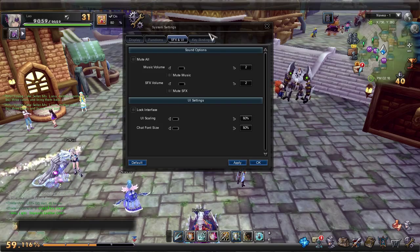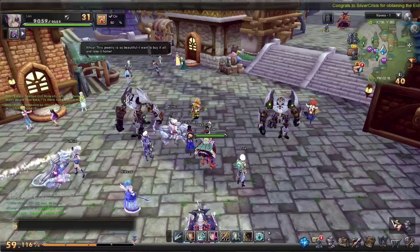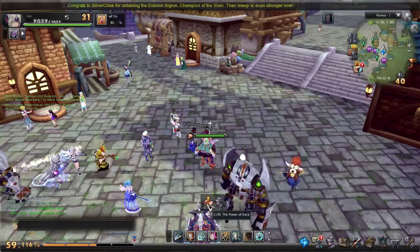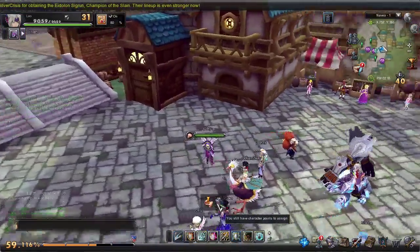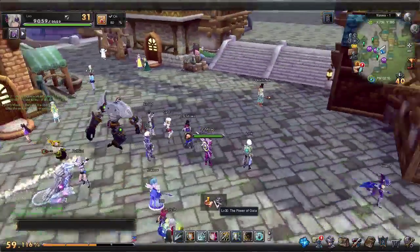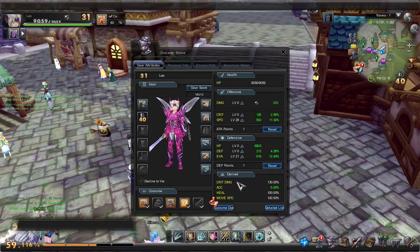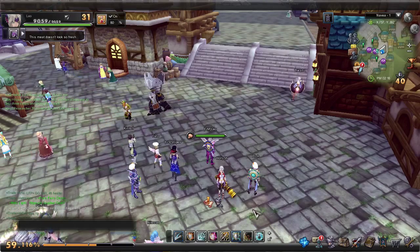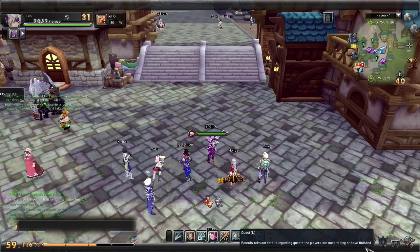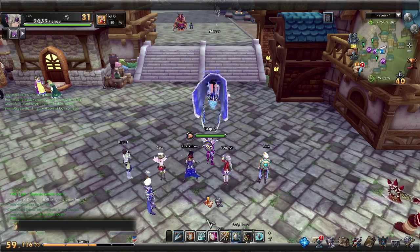Hope that answers some of your questions — some little tips there for your UI. Let's go do a couple more things. This is a window that'll pop up whenever you level up and have points to assign, or if you have a new quest that pops up. A lot of you have probably seen this already if you've been playing, but if not, you click on it and it'll take you straight to the window where you can assign your points. I'll go over the buttons individually because each one is kind of its own system and tutorial.